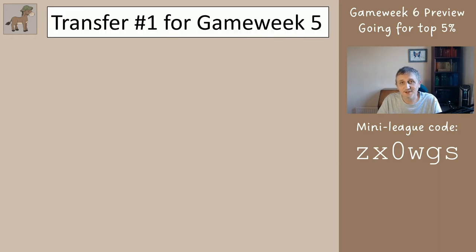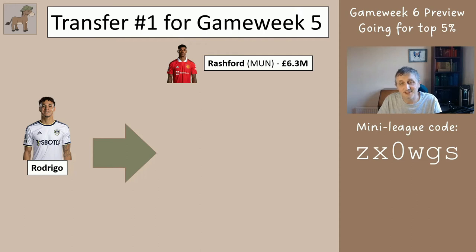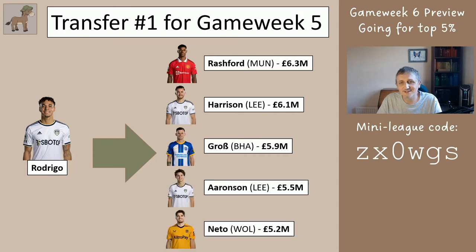Now, transfers for game week six. Unfortunately Rodrigo went off injured after quite a short time, so if you have Rodrigo let's move him on. You've got a choice of five - I don't mind which one you get: Rashford, Harrison from Leeds, Gross, Aronson, or Netto. Don't necessarily rush for Rashford just because he's the best player, because we're going to wild card before too long. If you have one of the others and can afford to switch to Rashford and particularly like Man United, you could do that. Whichever one you have, you'll be holding for a while and over a few weeks they should do okay.